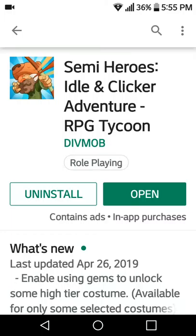Hi everybody, Suzy Q here at ModSquadAPKs.fun. I'm bringing you an update to the previous. This is Semi Heroes Idol and Clicker Adventure RPG Tycoon. You'll find the download link below the video. Once you've downloaded and installed this modded version, let's tap open, and I'll show you the mod features and how to use this mod.